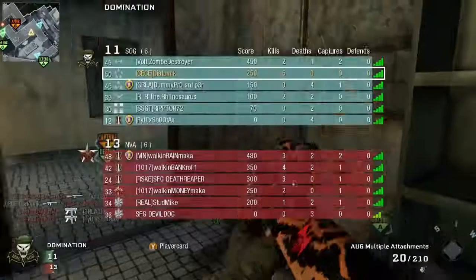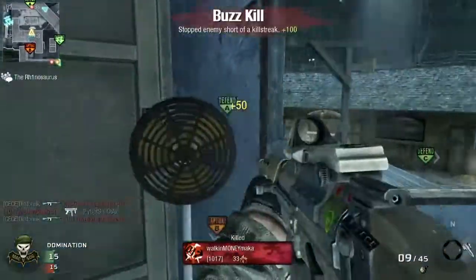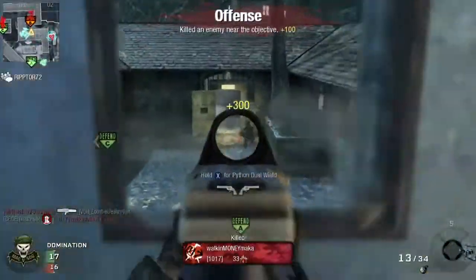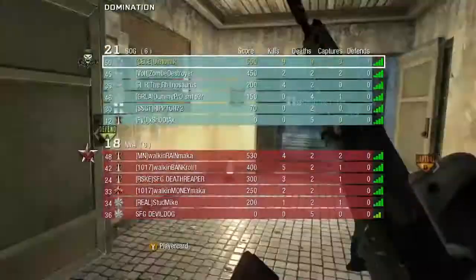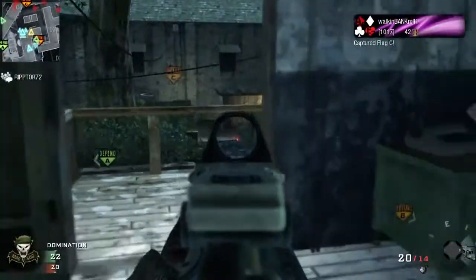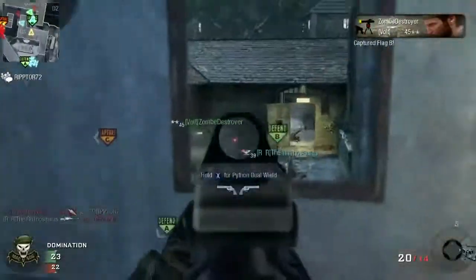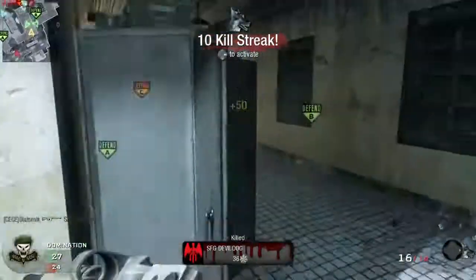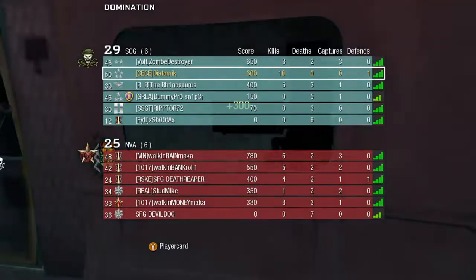I'm going to give you guys some tips to help you get scores like that. First, I'm going to start out with setups. If you're going to go for a really good KD, I would generally recommend Hardline, and for an attachment use Dual Mag. Dual Mag actually gives you double the amount of ammo — it doesn't just make you reload faster, it also gives you twice the amount of ammo. So that kind of makes up for not having Scavenger, and that's the general setup I would recommend.